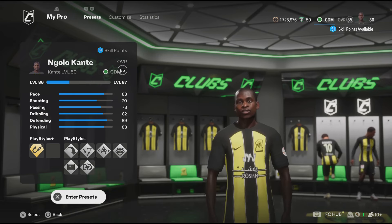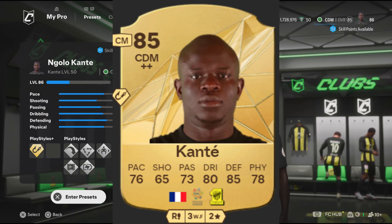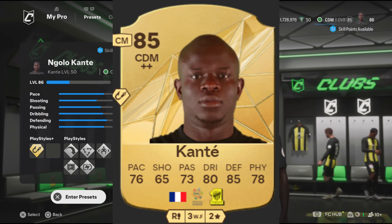We're going to start with the attributes. I'm going to be recreating Kante's gold card, which is 85 rated and it's a CDM. These two builds are very similar when it comes to the attributes.